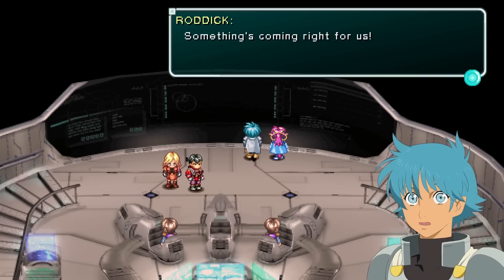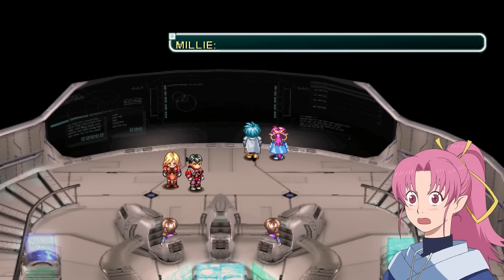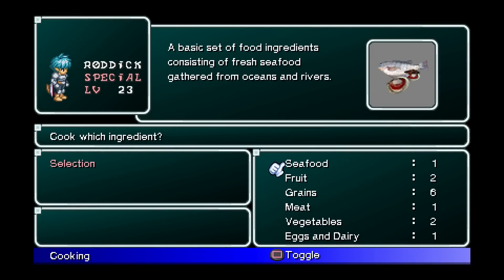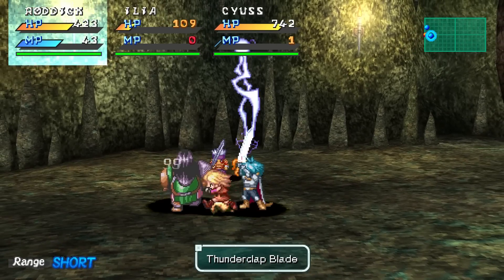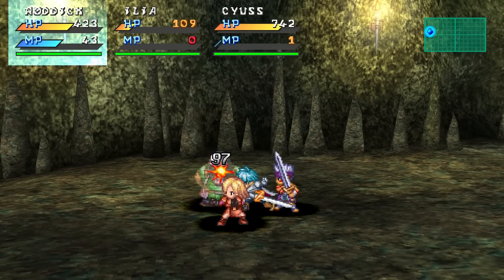Star Ocean First Departure R is the best way to experience the original entry in a historically important series that often gets overlooked. It offers moderate quality of life improvements over its PSP counterpart and retains the portable appeal with the Switch version. There's a solid RPG here full of unique mechanics, charm, and lots of originality, but its age is definitely starting to show.